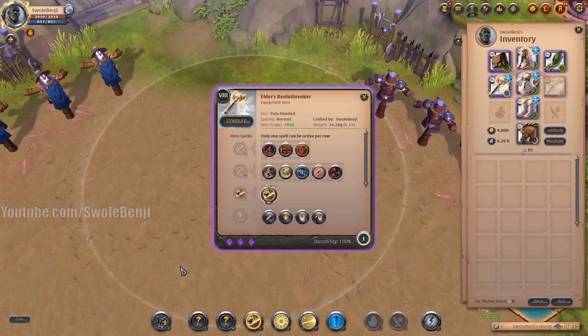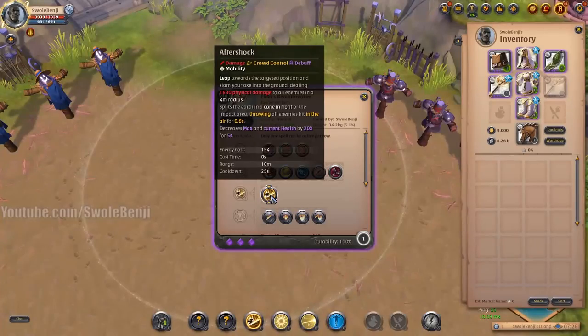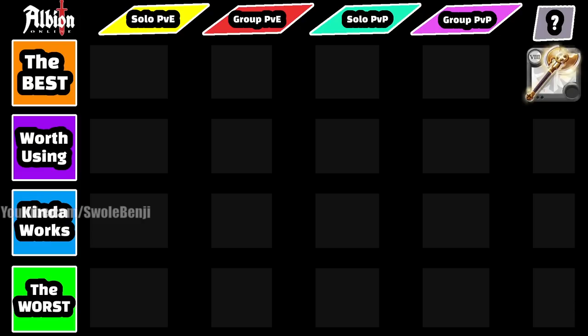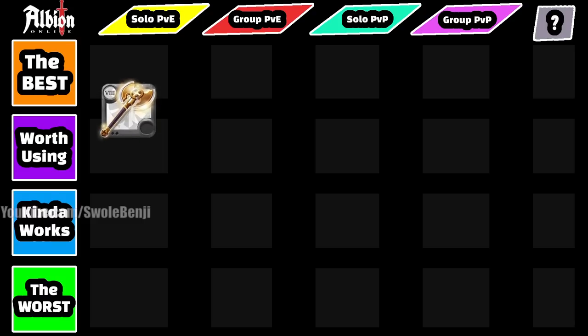Finally, the Realm Breaker — a frontal AoE cone that deals a large amount of damage, knocks enemies into the air, and decreases both max and current health by 20% for five seconds. For solo PvE it's super effective — you dismount, hit the open world mob, they lose a big chunk of health, and you finish them before the debuff expires, effectively dealing thousands more damage than other weapons if you can kill within that time frame. Whether it outperforms depends on the tier of enemy and how strong your build is.